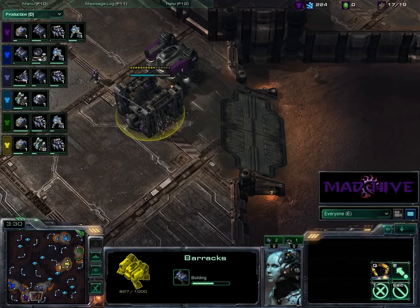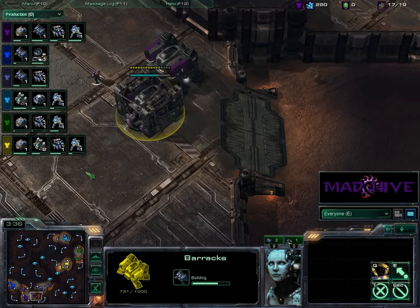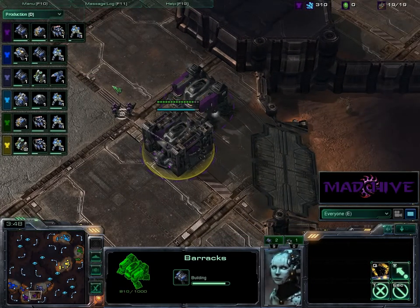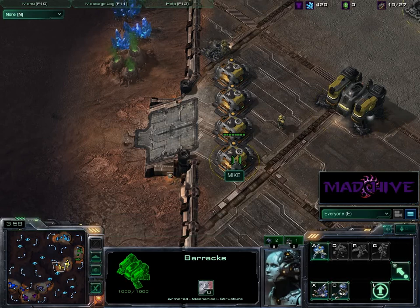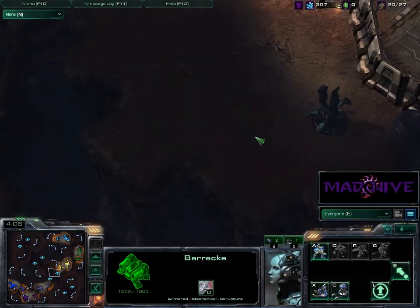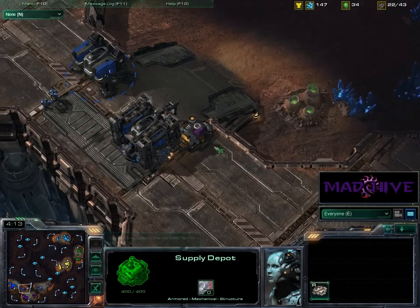Throwing down the second barracks. I don't even know if I want to look at the production tab because we're all Terran — just barracks, marines, bunkers, refineries, supply depots; doesn't really matter whose is whose. A nice supply depot going here at this ramp, but surprise — this ramp leads to nothing but a big chasm. So kind of a wasted wall here. I kind of screwed up the start of my wall too.